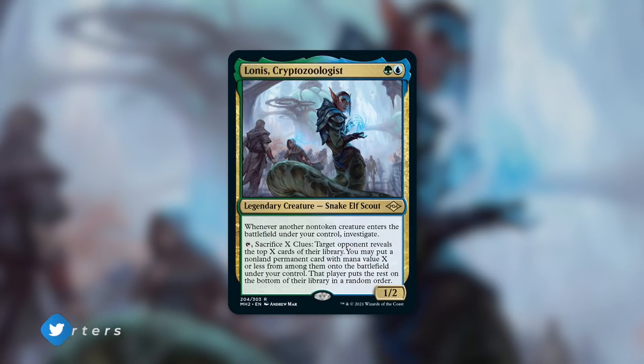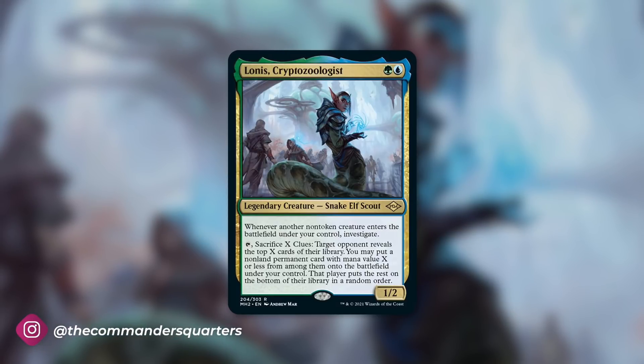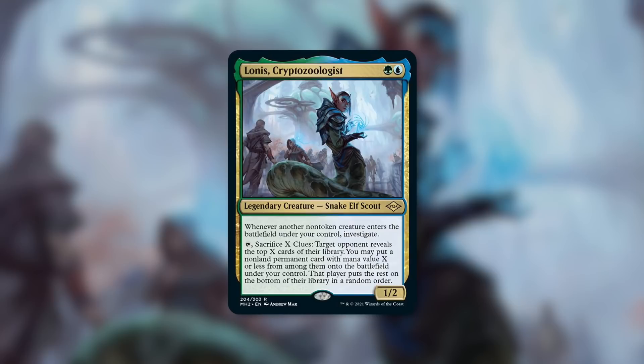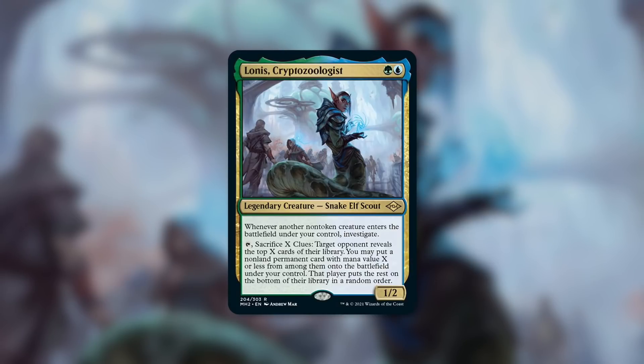Lonis, Cryptozoologist — because that's a term — is a 1/2 snake elf scout that costs green blue. It has: whenever another non-token creature enters the battlefield under your control, investigate. If you don't remember what investigating is, you create a colorless clue artifact token with 'pay two, sacrifice this artifact, draw a card.' And by tapping and sacrificing X clues, target opponent reveals the top X cards of their library. You may put a non-land permanent card with mana value X or less from among them onto the battlefield under your control. That player puts the rest on the bottom of their library in a random order.